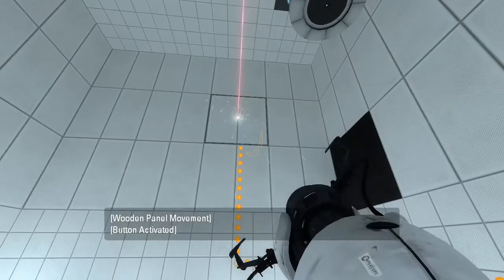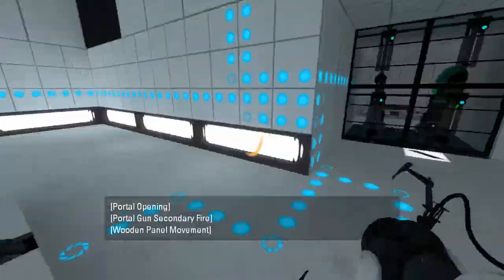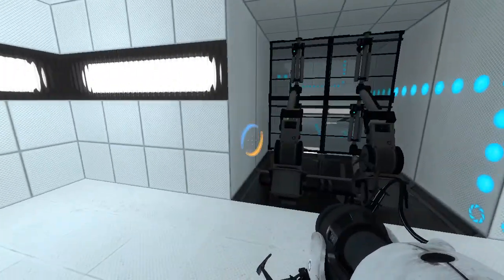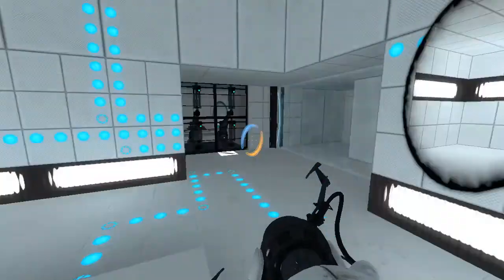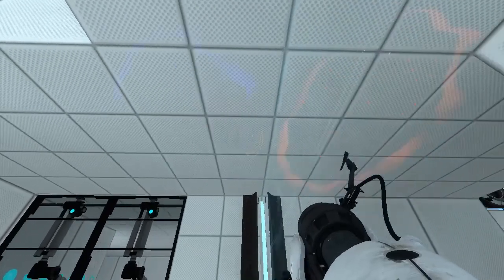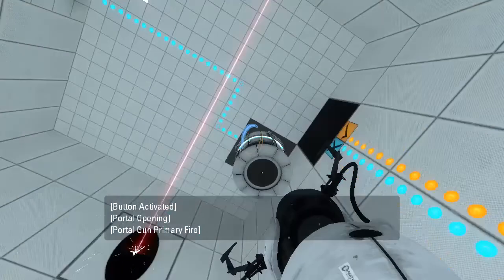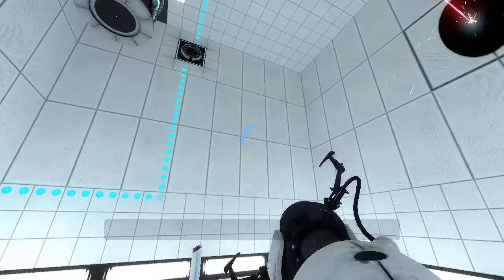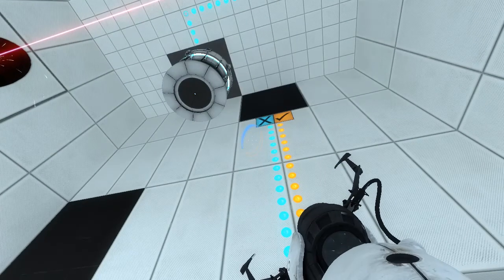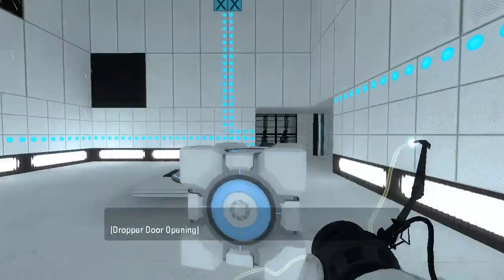Alright, so what do we have here? What's in there? Hmm, I guess we need a cube. Yep, that can be portal bumped. So can that. Alright, so I'm guessing one of these is gonna drop a cube, right? Like the one that I don't actually have access to right now? Huh. Oh, there's a button I haven't pressed. There's our cube.